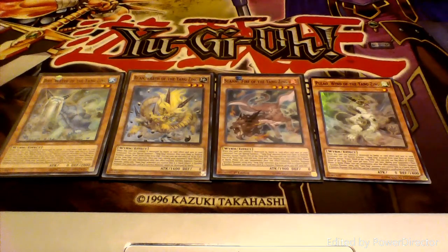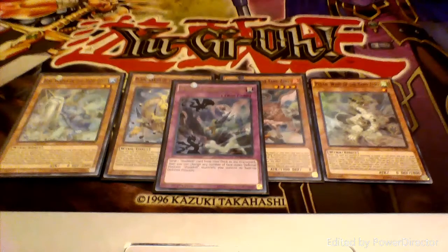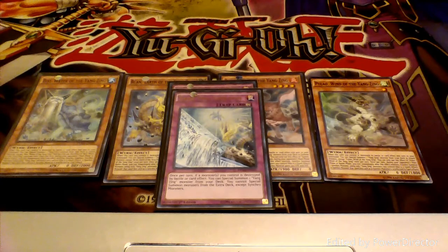Long ago the dual terminal world lived in harmony, but everything changed when the Shaddaals struck it. Only the Avatar, master of the four elements, could bring peace to the land, but when the world needed her most, she vanished.